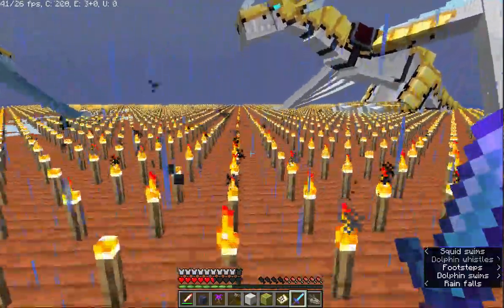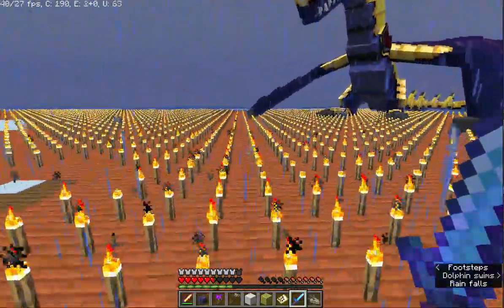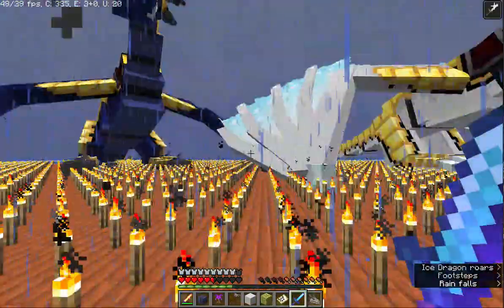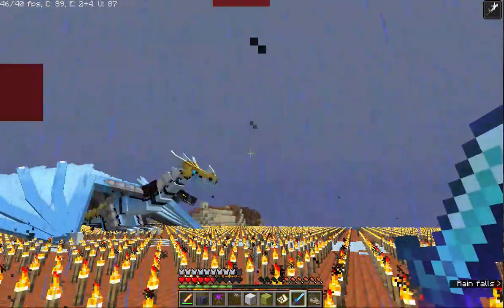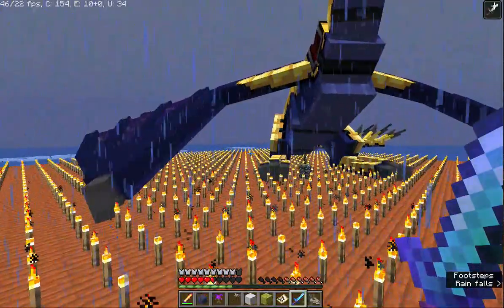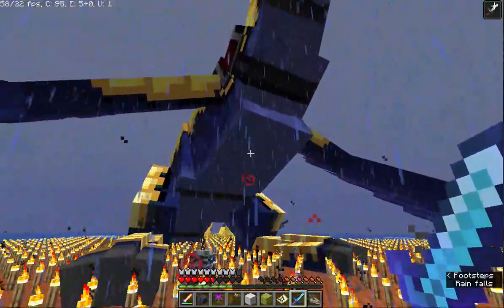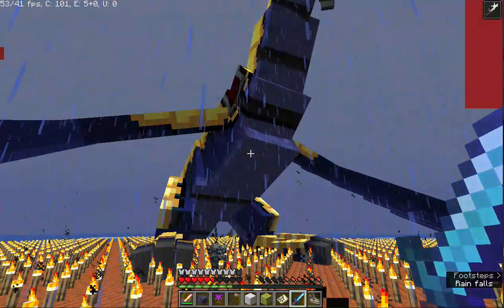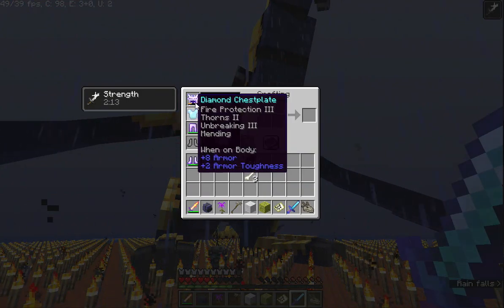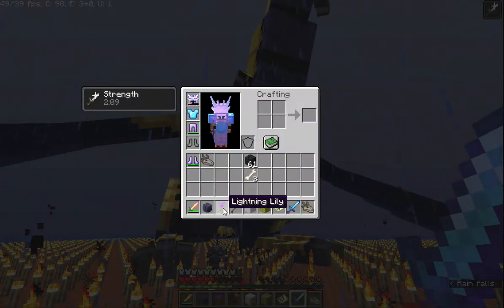We did have to go into creative for a few seconds, but that did cost us some items, so we made a deal. Anytime you have to go into creative, we have to take a valuable item away from the inventory and delete it — like a full stack of gold blocks, a powerful weapon, or armor, depending on the item. My cousin will be happy to see this, by the way.